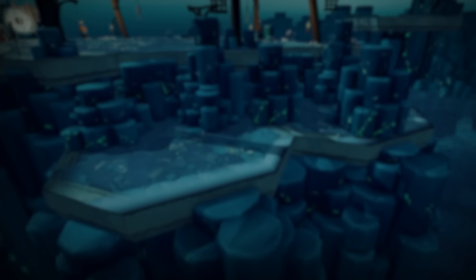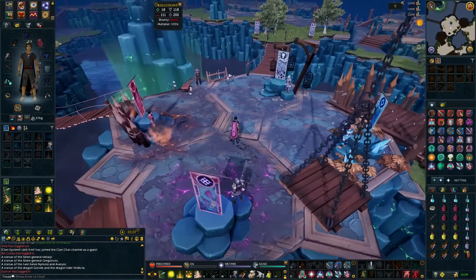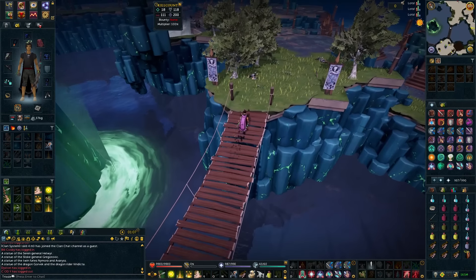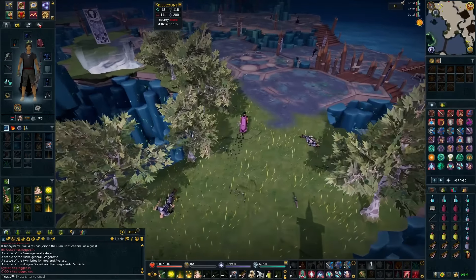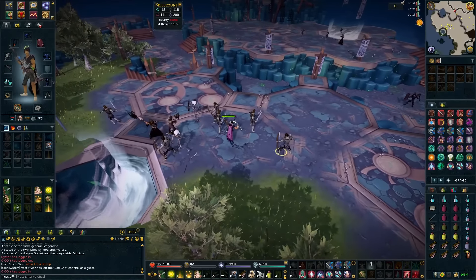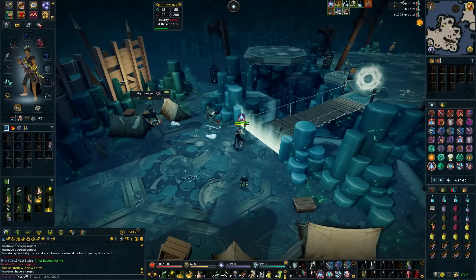For your summoning familiar, I'd recommend taking a Beast of Burden filled with Rocktails until you get comfortable with the boss. If you are familiar with bossing and think you can jump right into it, feel free to take a Steel Titan. You will want to make your way into the Heart of Gielinor, which is located in the Kharidian Desert, just southwest of Nardah. Once you have entered the Heart, head to the northeast corner into Sliske's Necropolis. You need 40 kill count to enter the boss room, and keep in mind there is a kill count multiplier which massively speeds up the process. Once you have your kill count, I recommend getting 100% starting adrenaline before entering the boss portal.